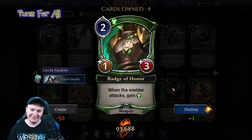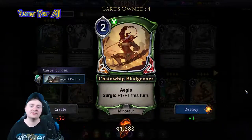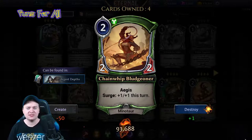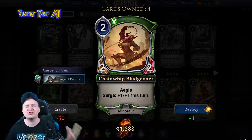Badge of Honor gives plus three health as well, nothing to scoff at. Next, Chainwhip Bludgeoner is a two power justice, two-two minotaur with aegis — love it — and surge: plus one plus one this turn. This card is stupid.